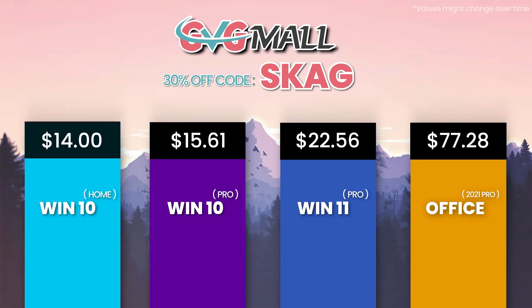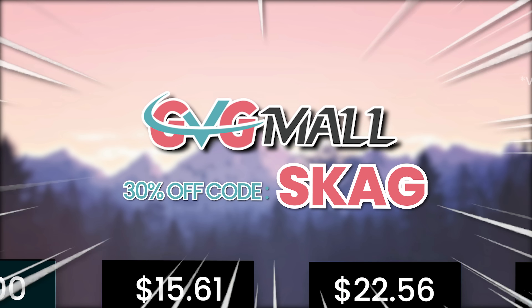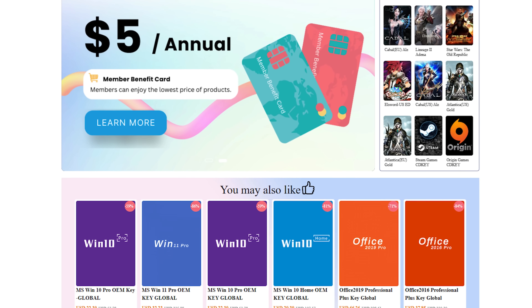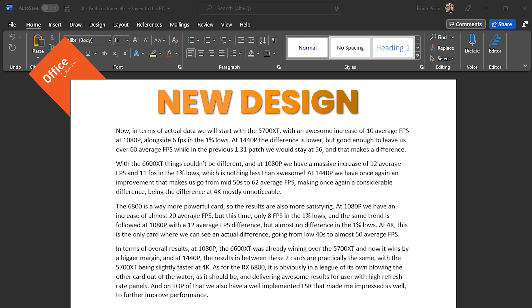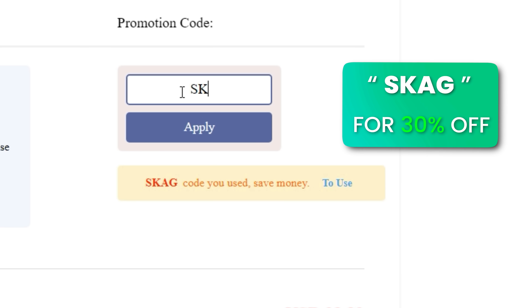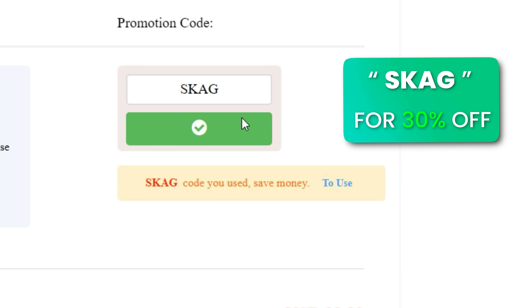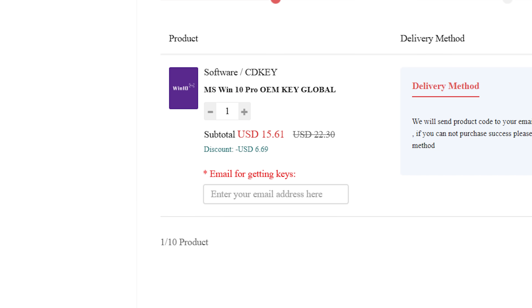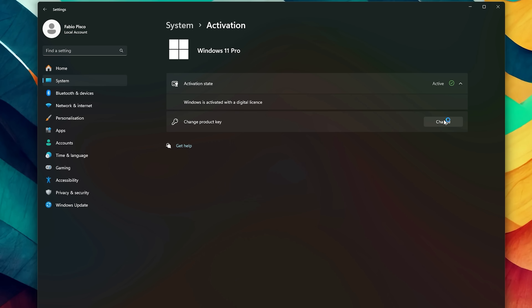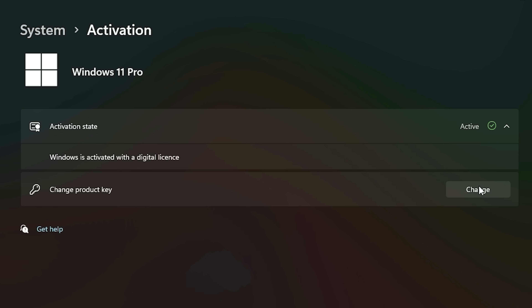Today's video sponsor is GVGMo, bringing you lots of software deals like Windows 10, Windows 11, Office 2019 or 2021 with a new Windows 11 design. For all of these you can use my SKG discount code for 30% off — getting a Windows 11 serial key for $22 and the Windows 10 one for only $15. Use the key in your Windows settings and you'll have an activated system.